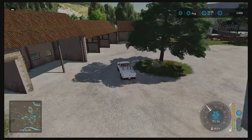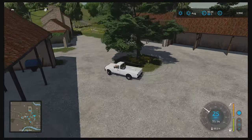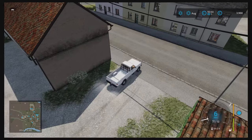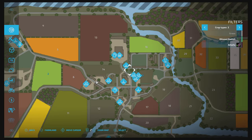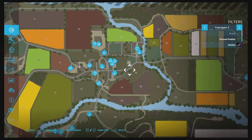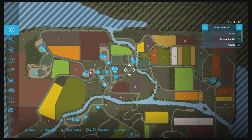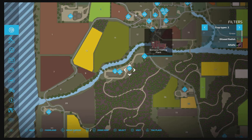Here's a smaller farmyard area - if you're wanting to do a smaller farm this is where you could start. There's a good amount of smaller farm areas around the map. We're heading over to the animal market and then we'll go down to take a look at the biomass plant and the sawmill.